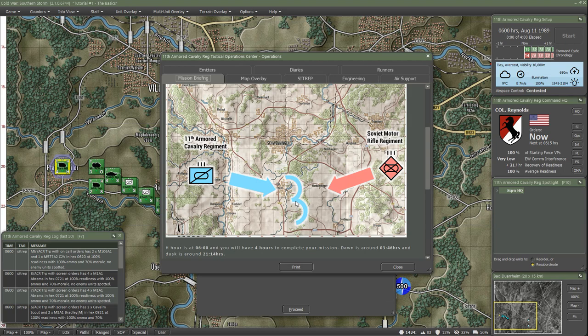We have a Soviet motor rifle regiment coming in trying to capture river crossings, which is a common theme. It would be important in any kind of mobile warfare to capture river crossings so you can get your forces across and keep moving. That was true in World War II, it would have been true in World War III, and it's true in any kind of modern warfare going on anywhere in the world.